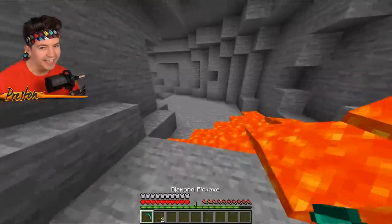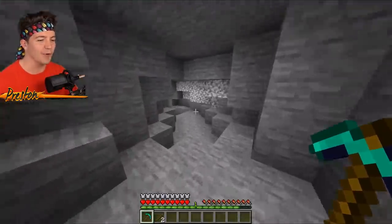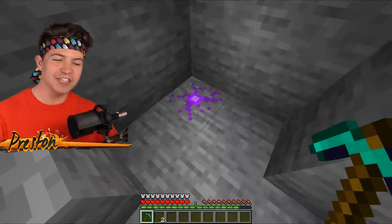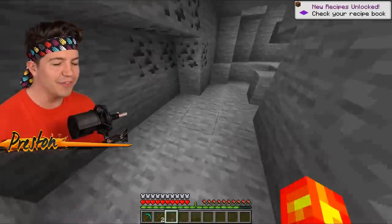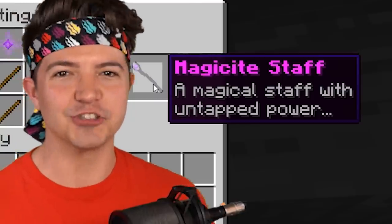Things are starting to heat up now that we've stolen so many diamonds from Sundy. We are in a cave system right now looking for the fabled magicite orb. It's basically a living and breathing orb. And when you mine it, you get this incredibly epic magicite orb. Using a crafting table, you can then craft the magicite staff.